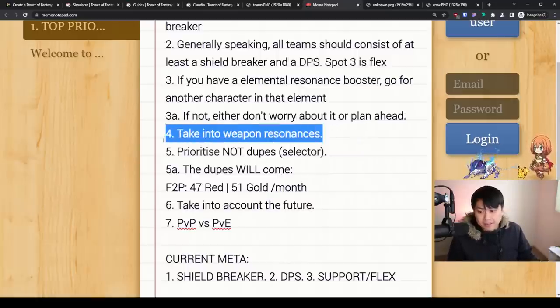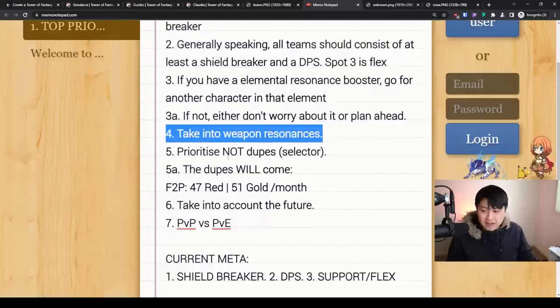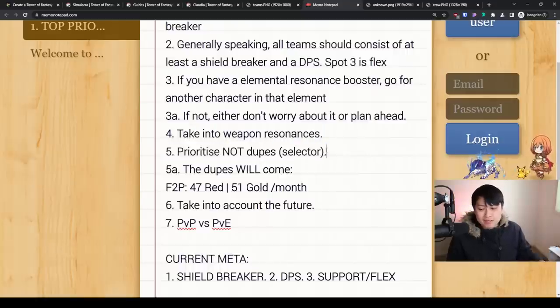Number four: we're going to start thinking about the weapon resonances — the one, two, three balance. You've got DPS, you've got shield breaker or tank, you've got support. That's going to give you some extra bonuses. Number five: generally speaking, prioritize new characters over dupes, especially if you have the selector, and I'll explain why.